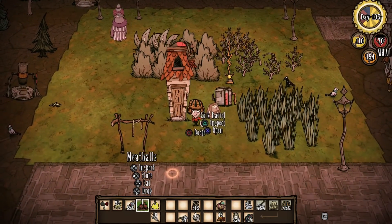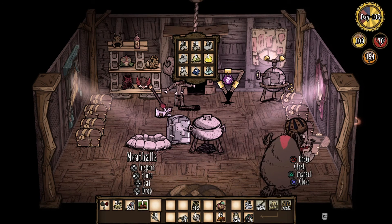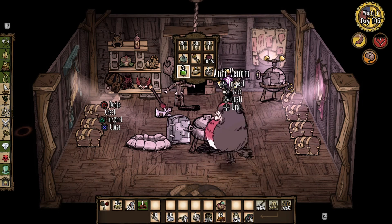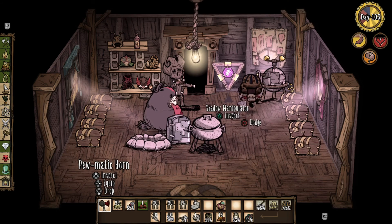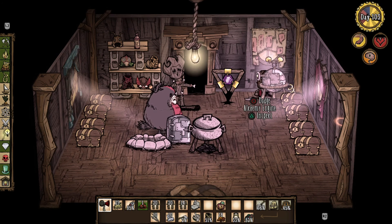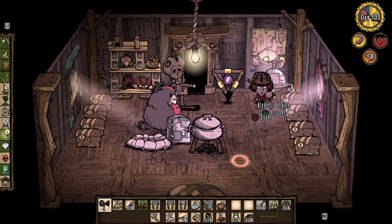I gotta build these walls — these guys are just pissing me off. What happened to the rest of my gold? Oh fudge — I already spent all my gold to make the axes, the axe and the pickaxe. Alright, let's finally build these walls. These walls are going to be so nice. Do I need more than six? For safety — let's make 12. I'm not going to make a billion like I did last time.